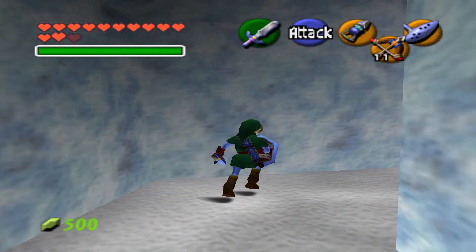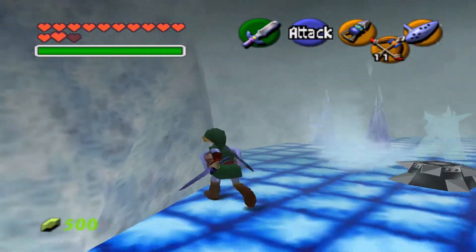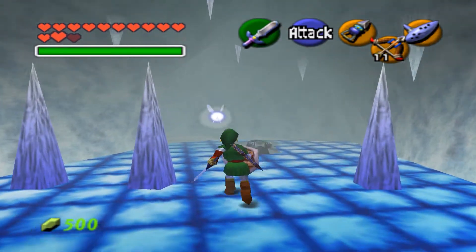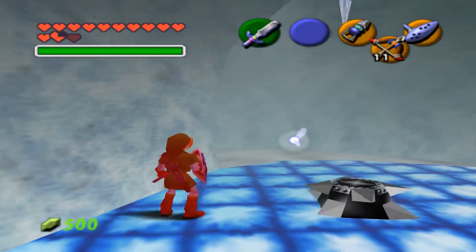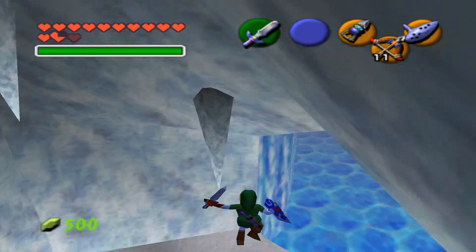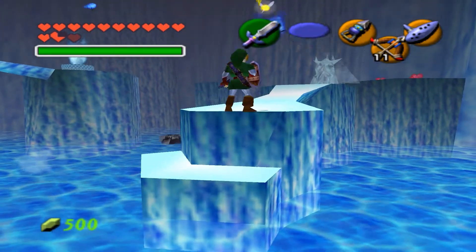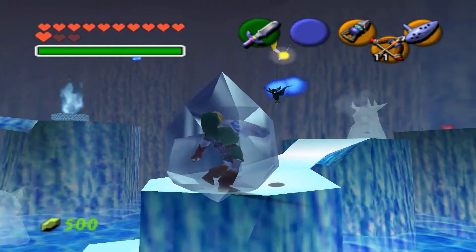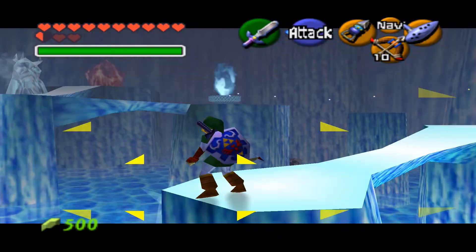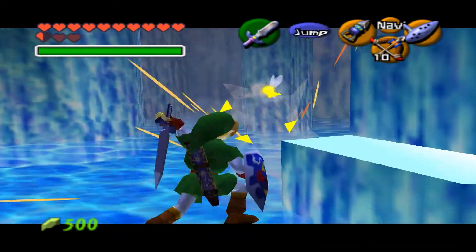Let's move on to the next room. We've arrived in a bigger room, full of ice enemies, which are really annoying. Let's get rid of them, and also this one over here.